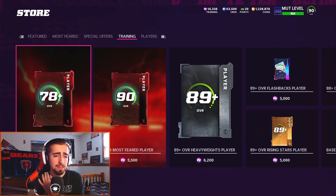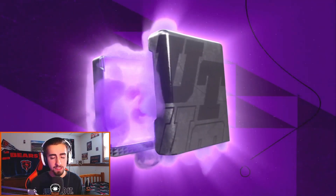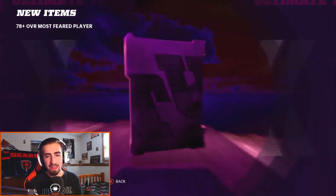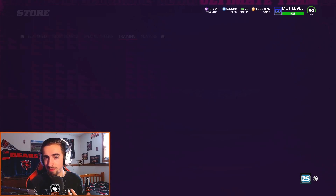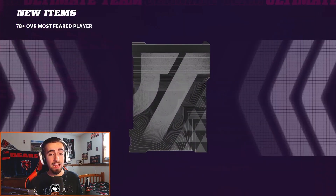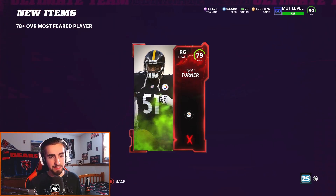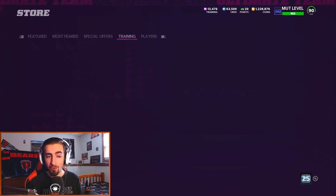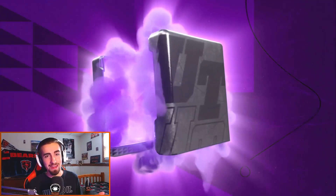This weekend I might go through two re-rolls and see if there's possibly any coin-making method involved. The last two weeks it really hasn't been something I've been able to find, so the chances aren't really likely. But the main goal is to pull LTDs — I pulled Brandon Marshall last week and I really want JC Horn. He looks better than Ty Hilton, so let's see what we can do and hopefully get lucky.